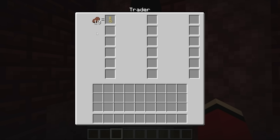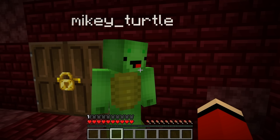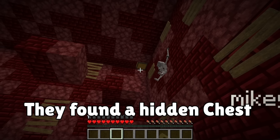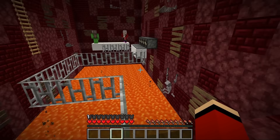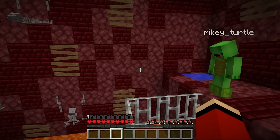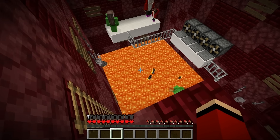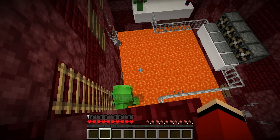This buff villager will trade ten steaks for a key, but where are we gonna find ten steaks? There's nothing like that here. Wait, there's a chest up there - maybe we'll find ten steaks inside! There's a ladder over there we can use. We're crossing the lava again - be careful. Get a running start and... yes, made it!